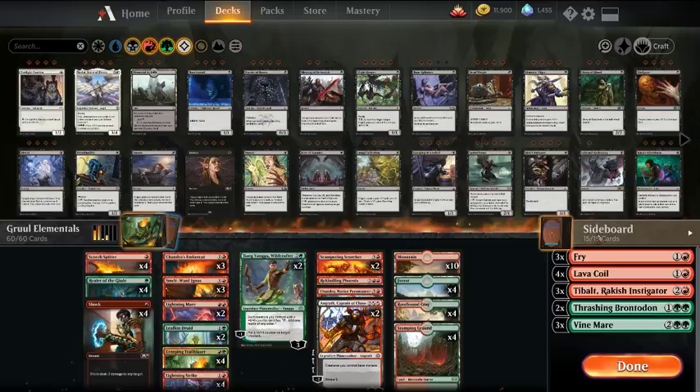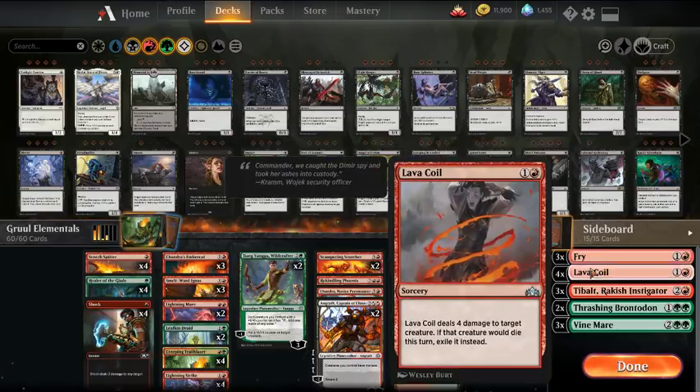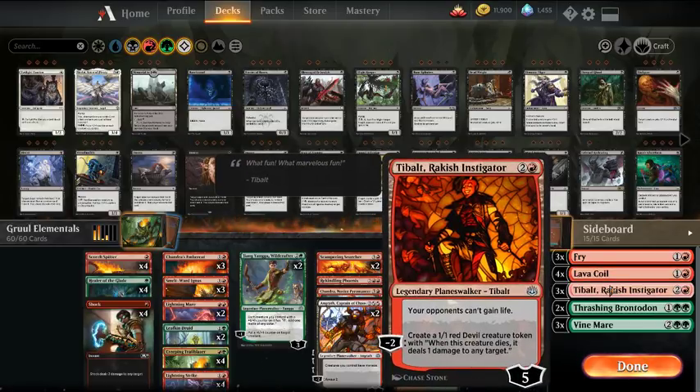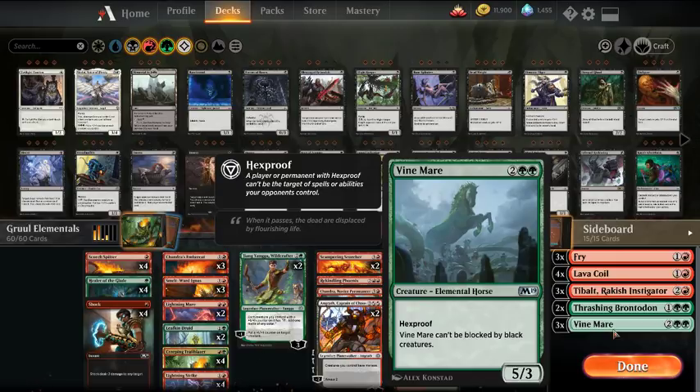For the sideboard, we have Fry, which is good against blue-white control decks and can deal with most creatures in the format right now — gets rid of Allura and pretty much anything blue or white. Lava Coil is our go-to answer for most creatures in the format. Tybalt is good against White Weenie, Mono Red, and Explore Package decks. Thrashing Brontodon handles Nexus or enchantment-based decks, and it's also a good body against aggro. Vine Mare is an Elemental, which is nice, and it's great against targeted removal decks like Grixis — they have a really hard time getting rid of it.